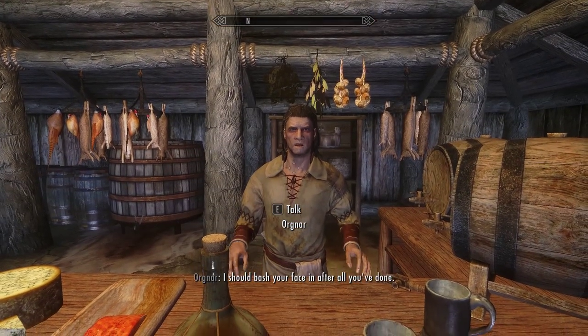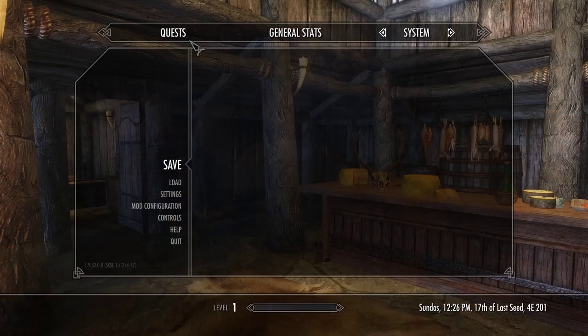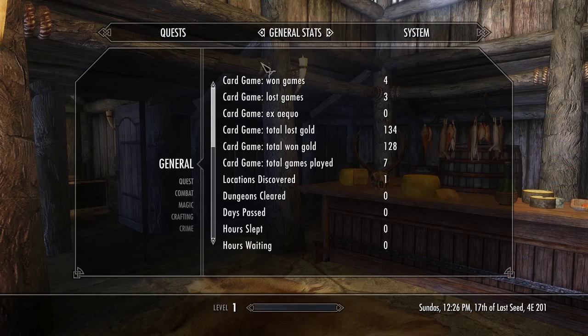It's a small thing but it would add a bit of actual skill to the cheating system and be a little more immersive than the tooltip that currently pops up. Another small touch is that cheating will actually affect your relationship with the other person, so if they catch you cheating it'll have side effects outside of the card game. At any time you can also head into the stats menu and see how many games you've played, won, lost, and all the gold amounts too.